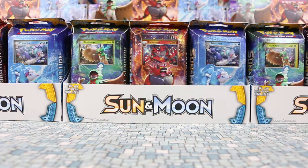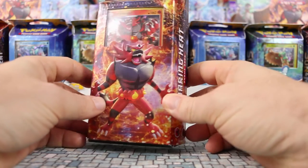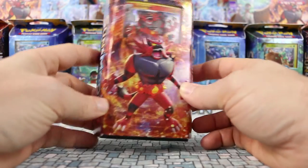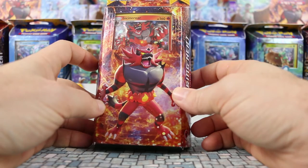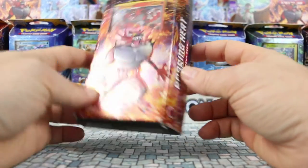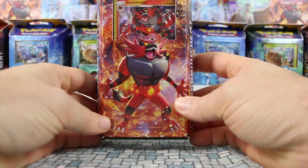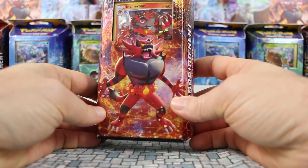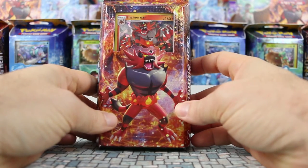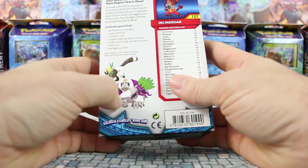Hey, welcome back to another Sun and Moon themed deck opening. Got Incineroar to open here, and I have Ethan with me helping me open this deck. Just like the Primarina we opened before, this is one of three brand new Sun and Moon themed decks. This one is called Roaring Heat, and the card looks pretty awesome - kind of like a Groudon crossed with Animal from the Muppets.